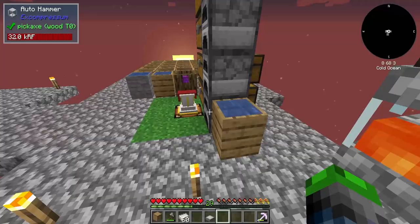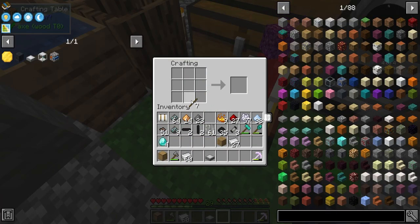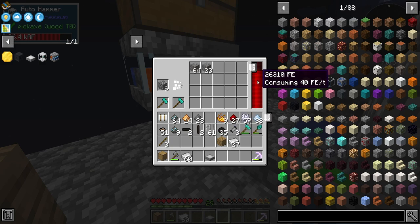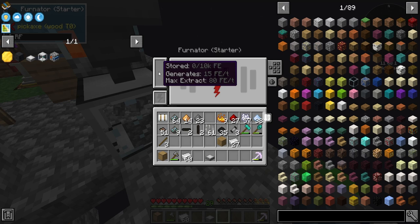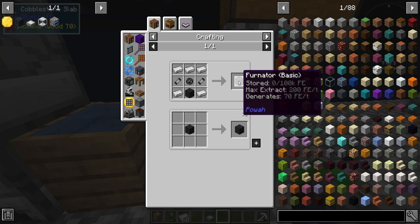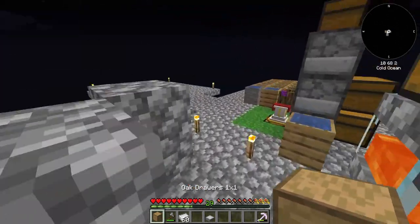It's working! We've got a bunch of diamonds, so we'll take four of them, convert them to sticks, and make two diamond hammers for the auto hammer. No durability coming off — odd. The fernator is generating 15 FE per tick, which isn't great. We can upgrade it — the basic tier generates 70 FE per tick. That's our next goal.